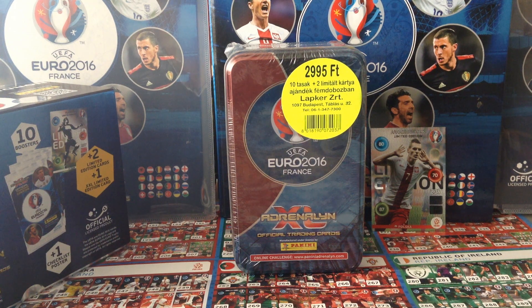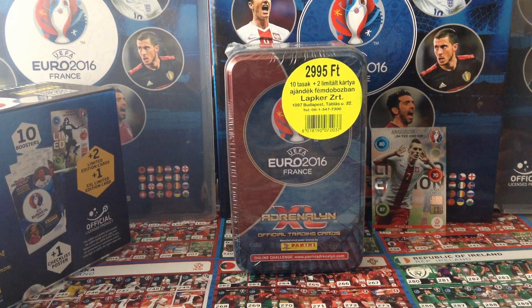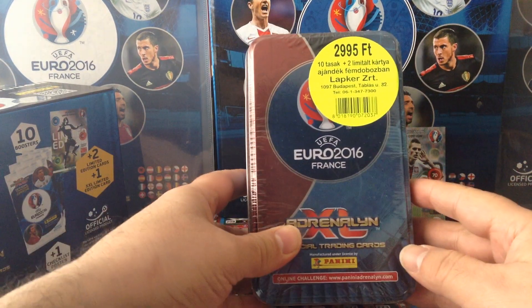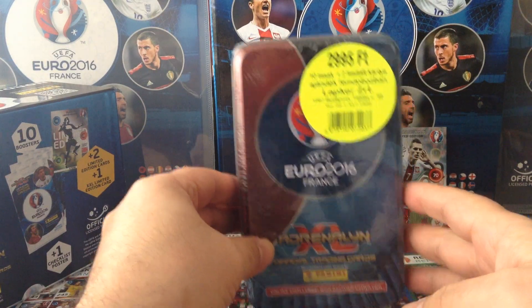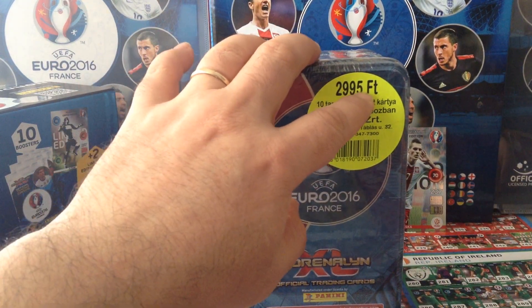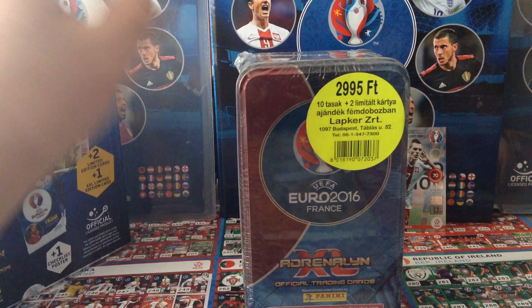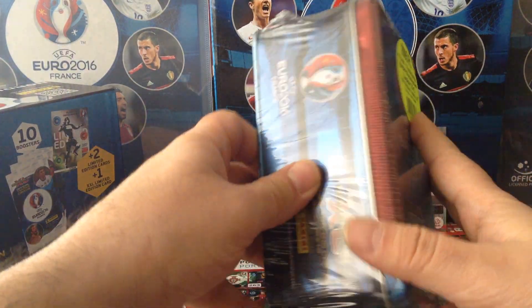Alright there everyone, welcome to Redskowsa double seven double nine channel. Right now I'm gonna continue doing something from the Hungarian market. This is a big tin — we've seen them before in the German market and in the Polish market as well. Well, this is the Hungarian version. It would cost you two thousand nine hundred and ninety five Hungarian forint. It's got ten packets plus two limited edition cards, so that'll be fantastic to open.